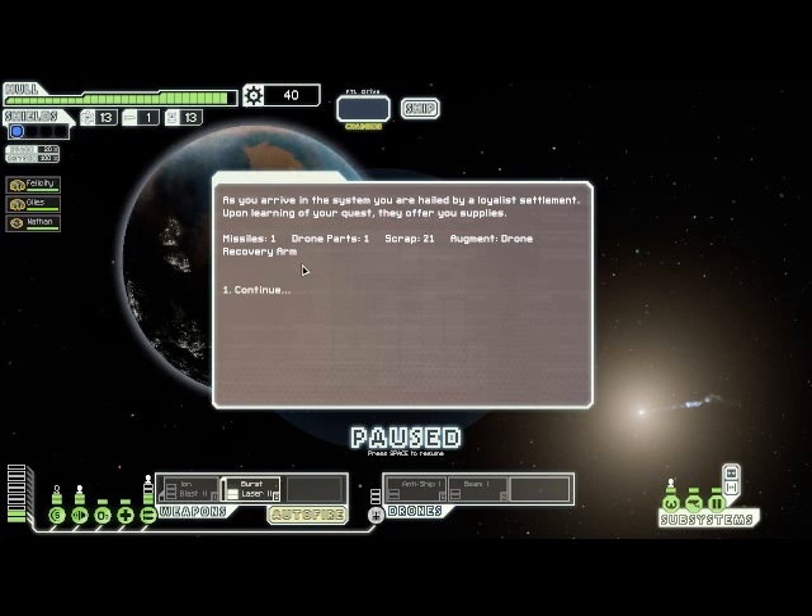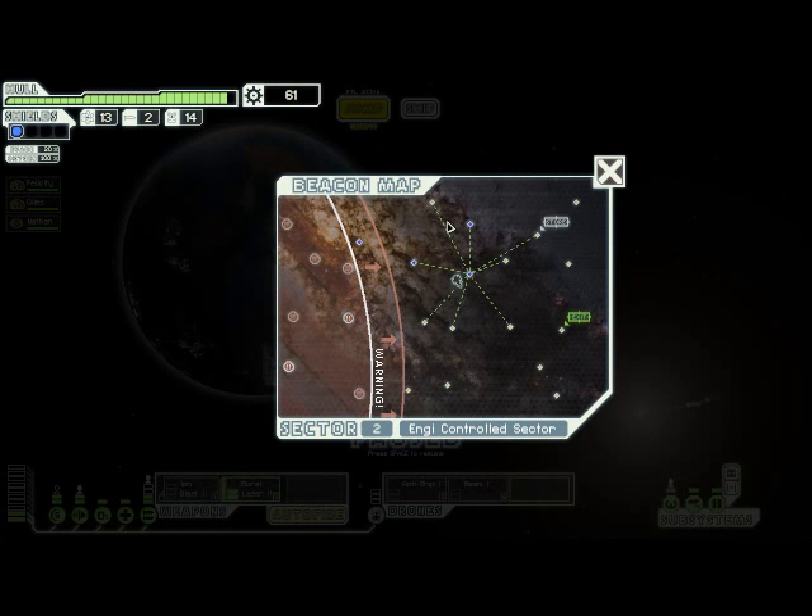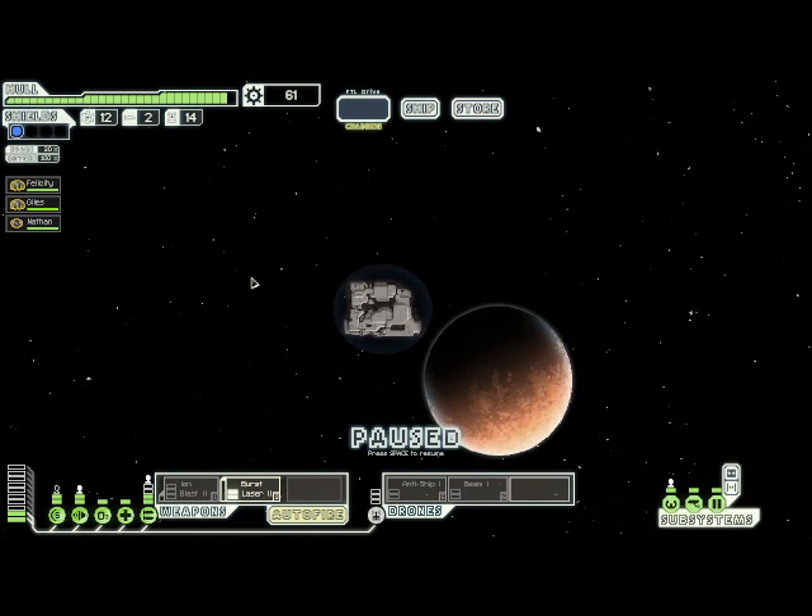We're getting pretty lucky with the random events - here we get some loot and a free drone recovery arm. The drone recovery arm is great for the Engi ship because it means that we will recover any drones left floating around after a fight - that includes enemy drones as well as our own. So we will basically never lose drone parts, and it will be much, much easier to get more for free, which is great.